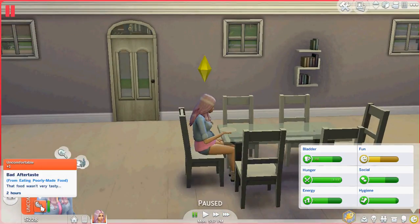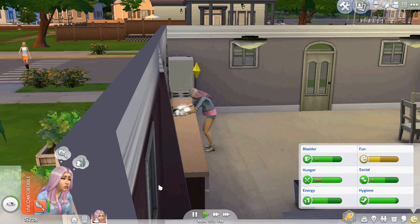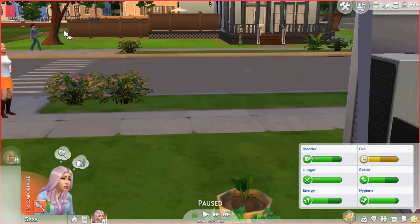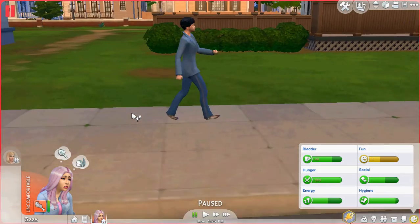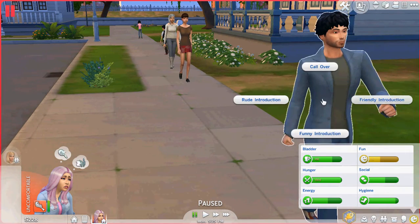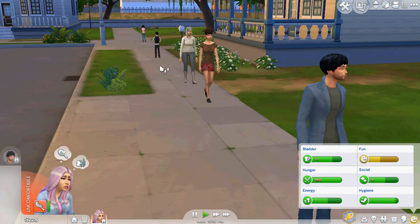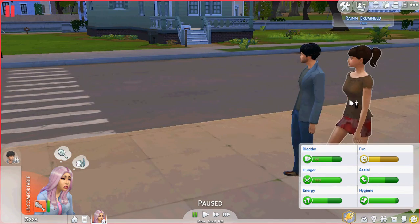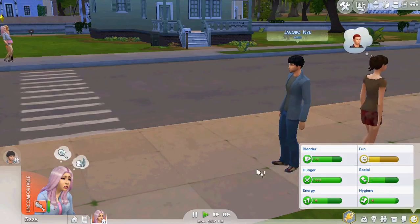Let's chat before we leave. Oh, a guy! We're going to friendly-introduce ourselves to him. Some of these EA-created sims are really pretty. His name is Jacobo - and she's waddling by, he's gonna think we're married. Ain't no ring on this finger!